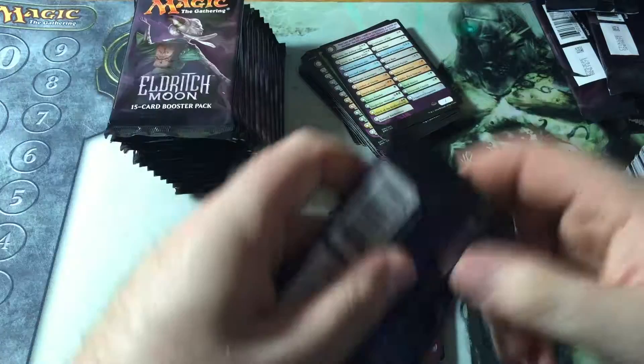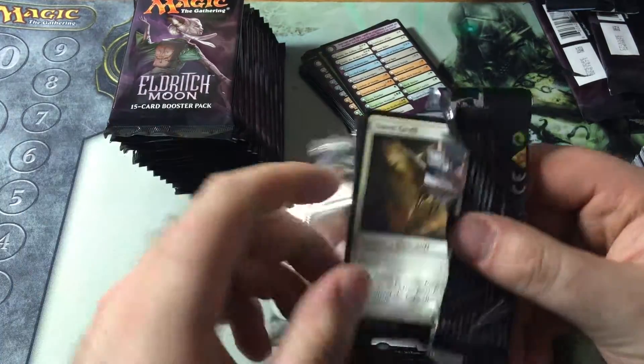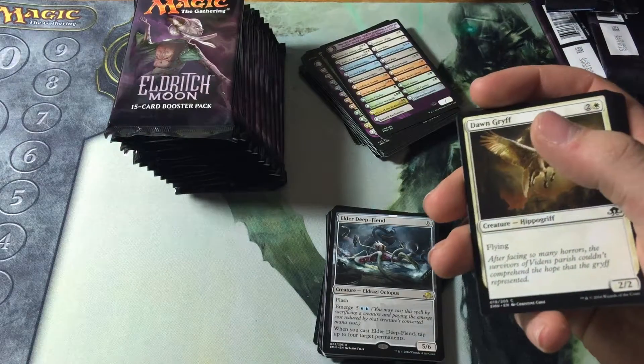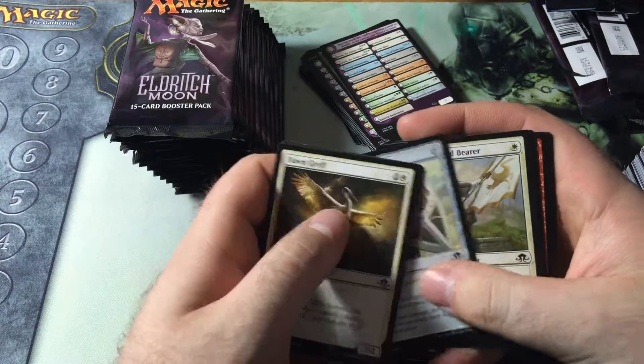Flash, Emerge — the Emerge cost gets cheaper for whatever you sacrificed. That's what Emerge does. And then it comes in play and you tap up to four permanents. So nice. Actually — my mistake — it's when you cast it, not when it comes into play.